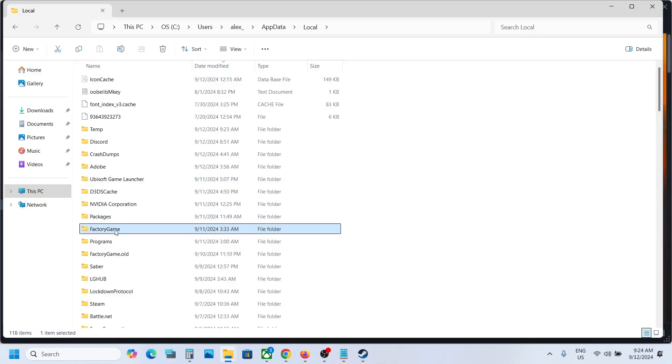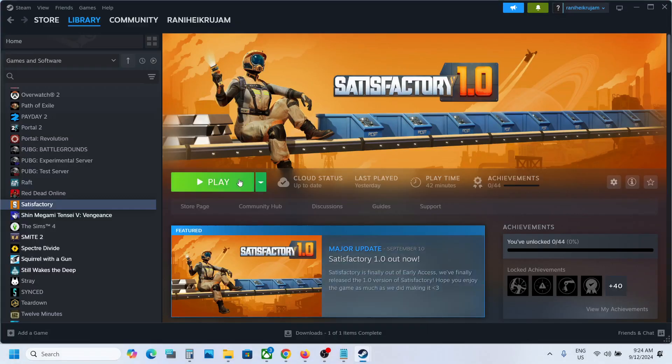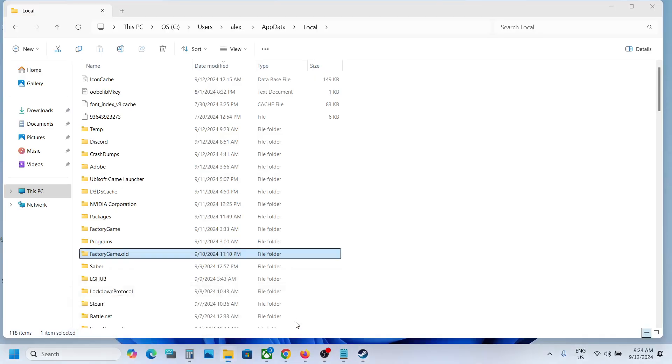Here you will see the FactoryGame folder. You can rename this folder — I have already renamed mine to FactoryGame.old. Note that you will lose all game progress and have to start from scratch, so only do this if you agree. Once you rename it to FactoryGame.old, launch the game and it will create a new FactoryGame folder.